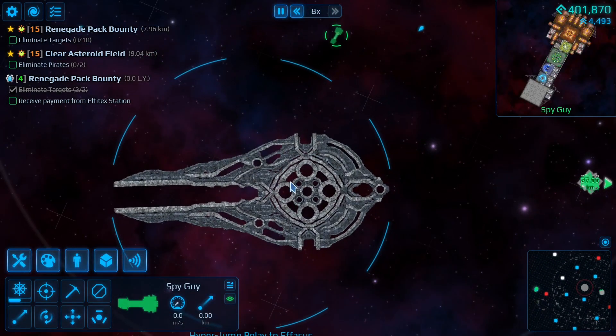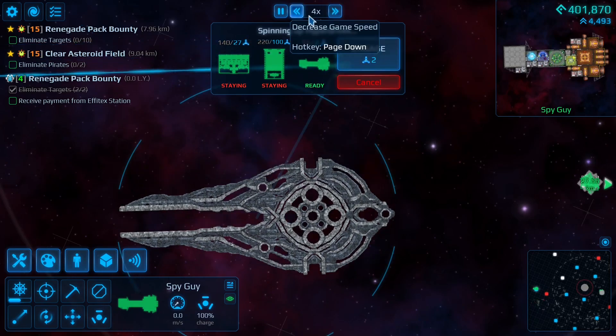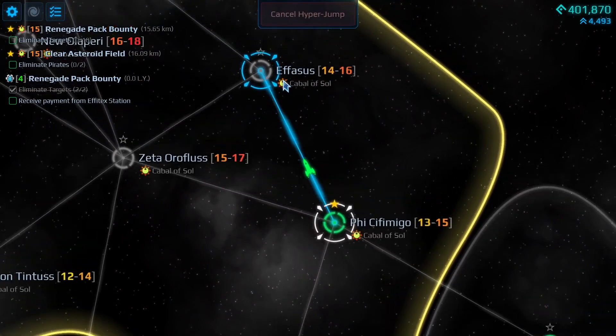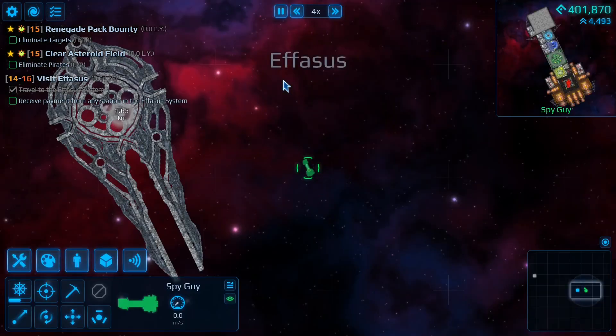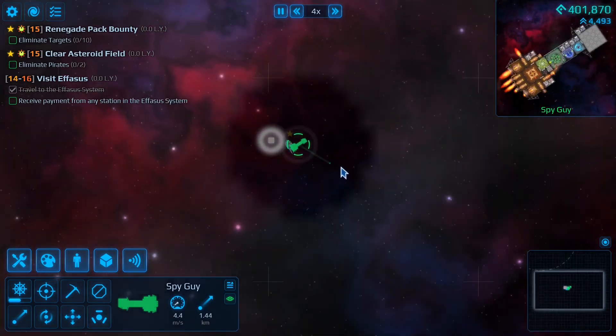Once you get over to the relay, right click on it and then your jump meter is going to fill up. When you're ready to jump, push engage and it's going to fly you on over. I'm cutting through a lot of loading time — and now we're in a new system.